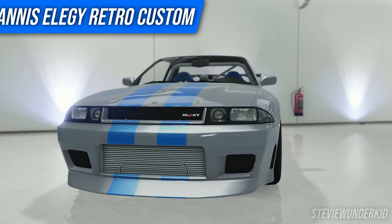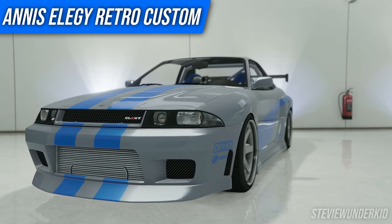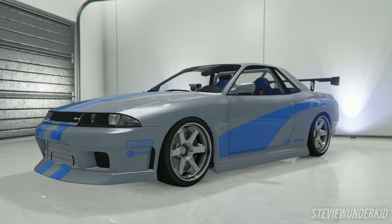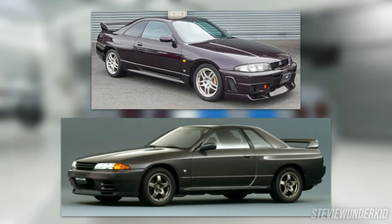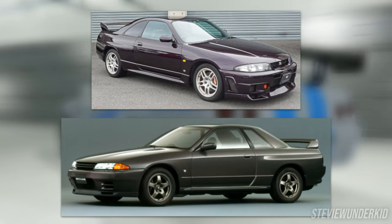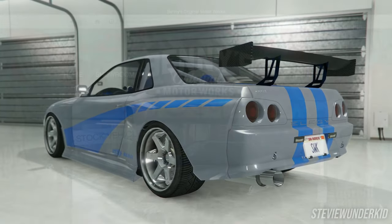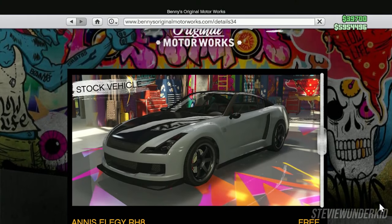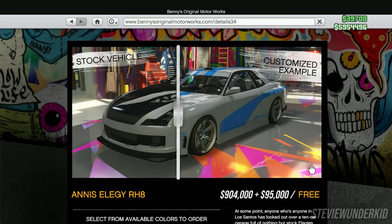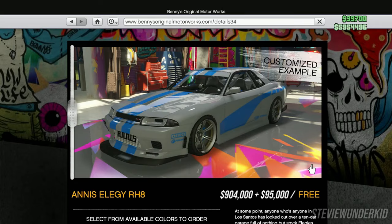Kicking off this list, we've got the jack of all trades, the Annis LG Retro Custom. This is easily the most iconic JDM car within GTA 5, since its main inspirations are the Nissan Skyline R32 and R33 GTRs with some R34 styling cues in there as well. As for cost, the LG Retro offers great value — it's going to cost you just over a million dollars for the base car, but that's really not a bad price considering the modern GTA economy.